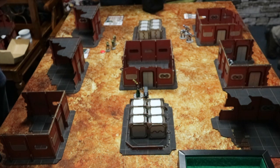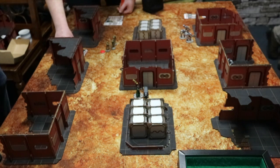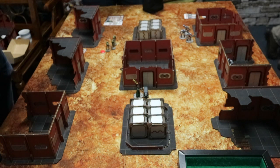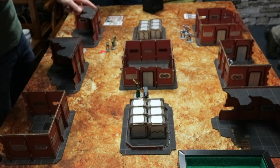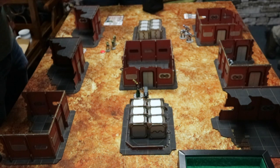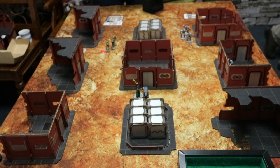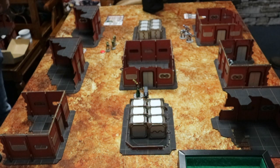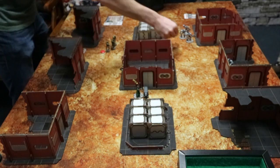Now we need to look at damage. The power of the weapon is four. Three or greater power after the resist - so you haven't resisted any - means the target gains three leak or injury markers. They're taking wounds but it's not killing them, just reducing their effectiveness. So we'll pop some injury markers down. They take four injury markers in total - similar to pins in Bolt Action, it reduces your effectiveness.